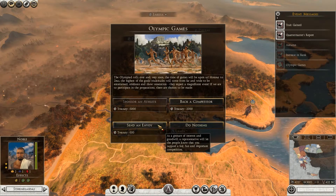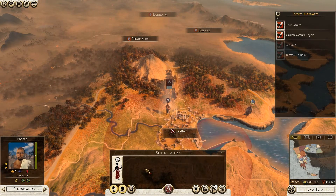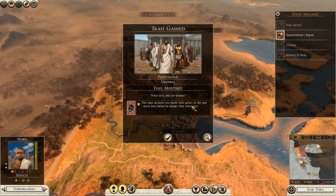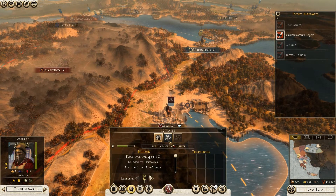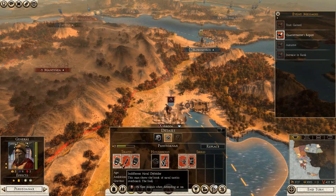As a gesture of interest and goodwill, a representative will let the people know that you support a fair and important competition. Trade gained — and another notice about a general spending too much time with sailors in ports. I really hate this kind of trait system. This is just a warning, not an actual trade event — really strange.